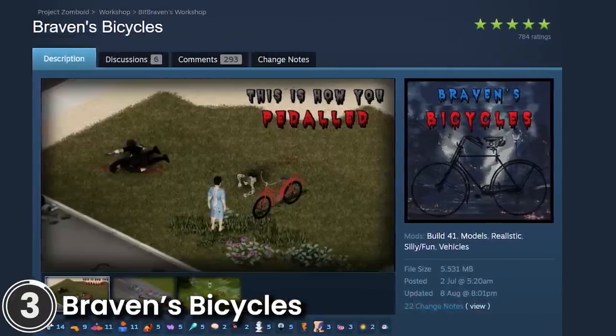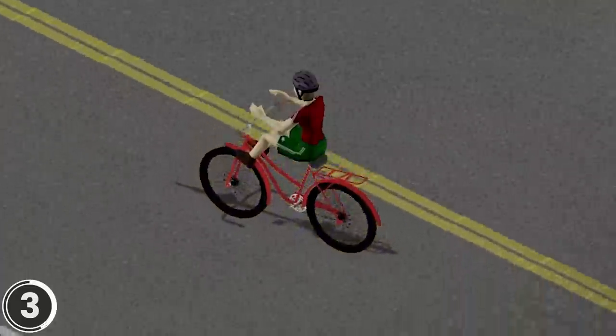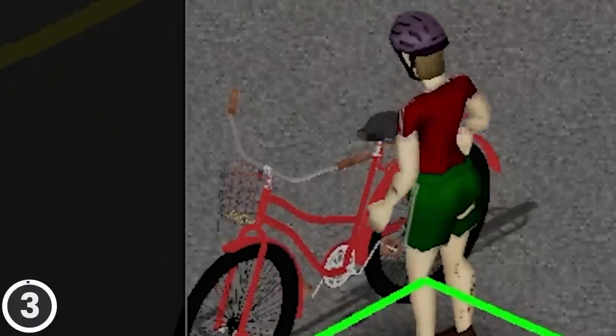Braven's Bicycles. This mod adds a working bicycle to the game. The more you pedal, the more tired you get. Also, you're completely vulnerable to zombie attacks. You can add storage by finding parts in the world.